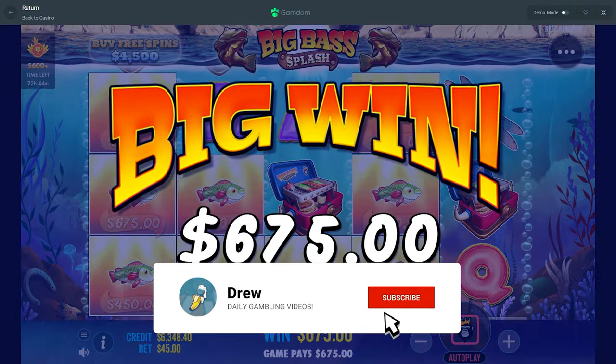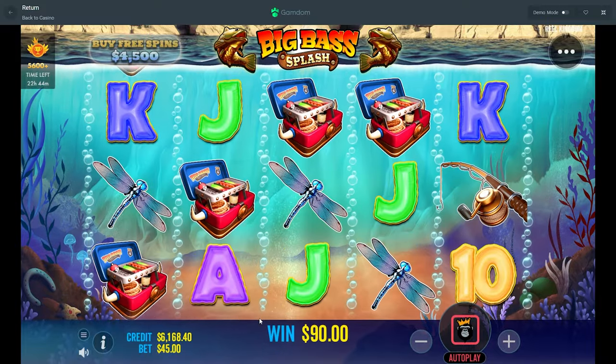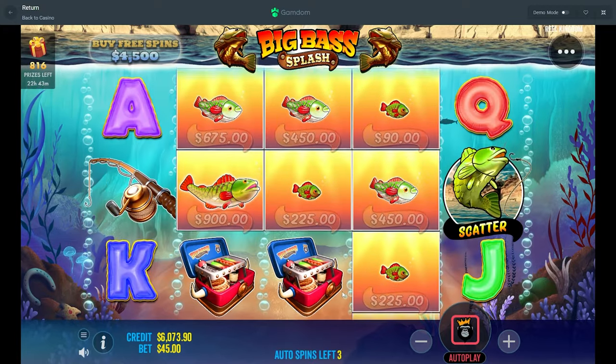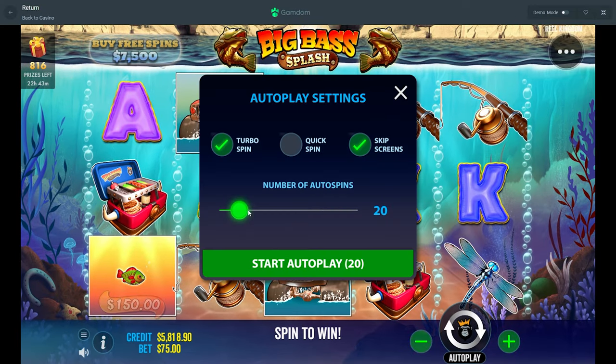A little bit of money there. 60s didn't want to get us in, didn't really want to give us any baits either. Took it down to 45 to see if that would change things up. If we don't get anything here, then we bump it to 75 and give it 20 on here.